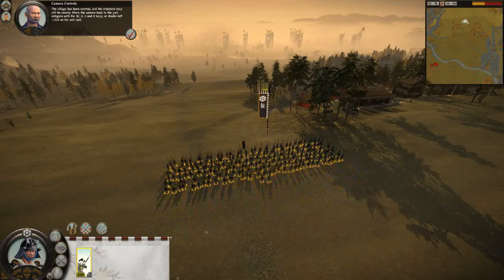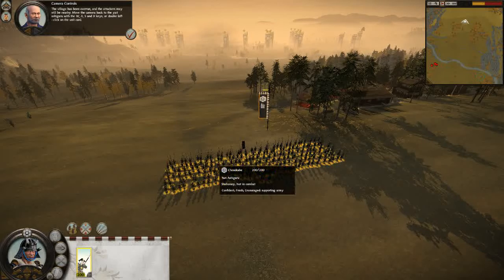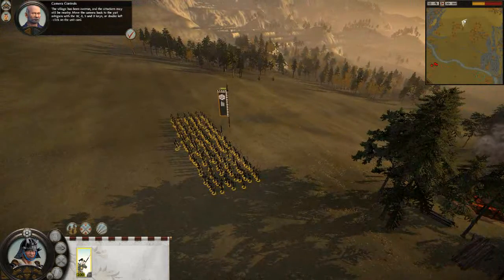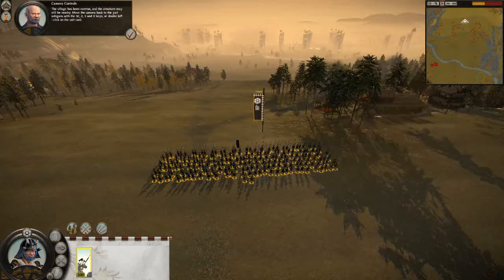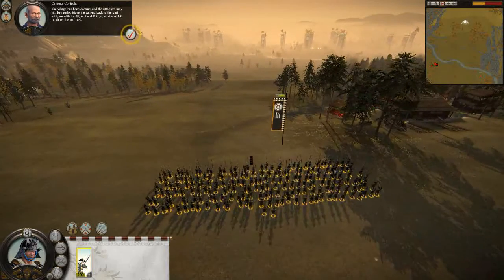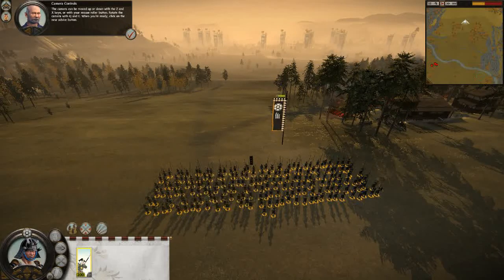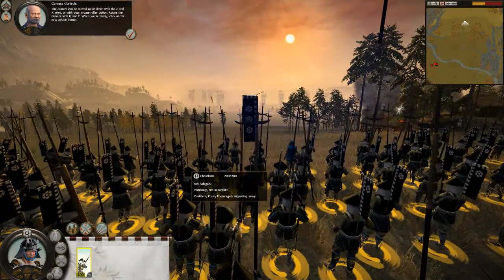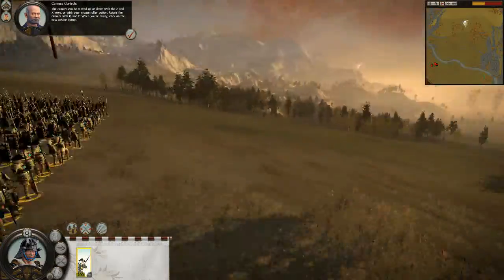The village has been overrun, and the attackers may still be nearby. Move the camera back to the Yari Ashigaru with the W, A, S, and D keys, or double left-click on the unit card. The camera can be moved up or down with the Z and X keys, or with your mouse roller button. Rotate the camera with Q and E. When you're ready, click on the New Advice button.